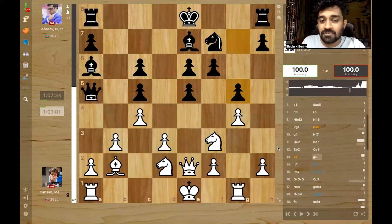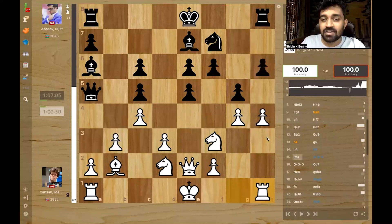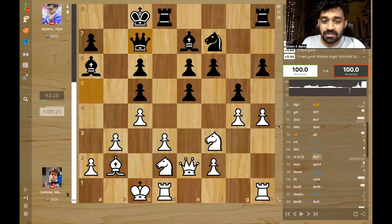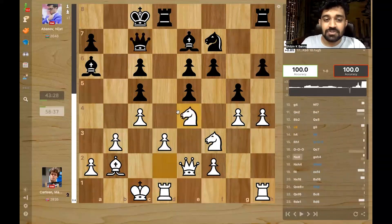After g5, h4, h6, we have rook h1, sort of threatening takes. Both sides castle long. The queen went back, knight e4. If you see the position, there are so many holes in black's position because of the pawn structure — e4 square is very weak, f6 is sort of a backward pawn, c6 can be a target, and the bishop is great. Black's bishops are not doing so well.